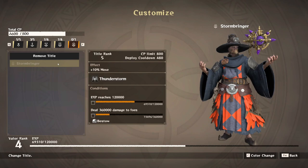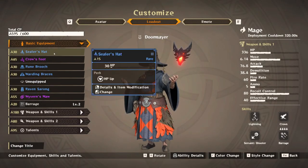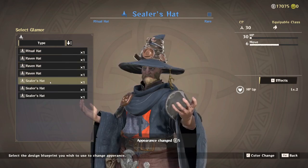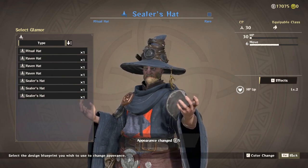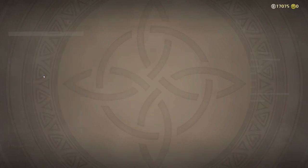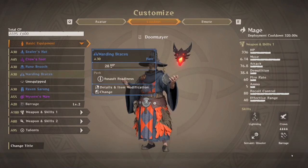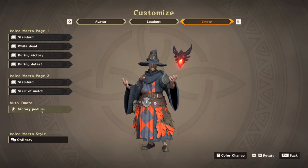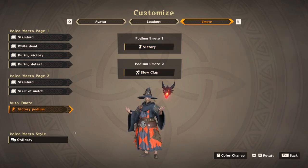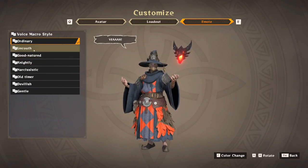One cool thing to add about armor and weapons is the ability to customize cosmetics. You can somewhat build your character to look a certain way. Options are limited based on item rarity, but higher rarity items have more cosmetic options to unlock — and they cost silver, which isn't hard to afford. You can also change emotes and macros in the game. We're still in beta so options are somewhat restricted, but if you want a certain style to your emotes or what you say at the end of a match, that's up to you.